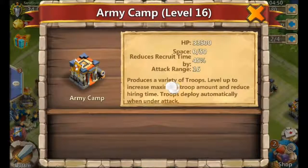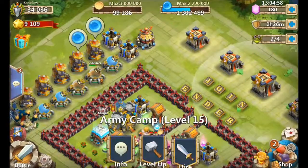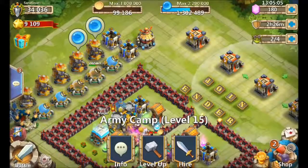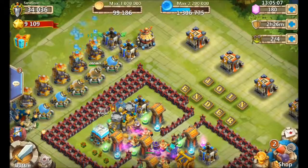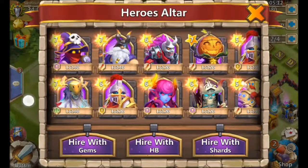Hit the info button on a troop camp and you'll notice there's a percentage that decreases the time it takes to hire troops. At level 16 that's a 45% decrease. You get five Might per level on troop camps, which isn't a lot. If you're really looking to boost your Might, it's in the hero altar — no question about it.